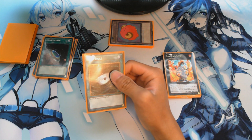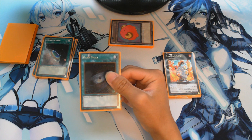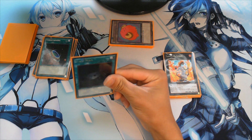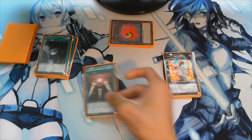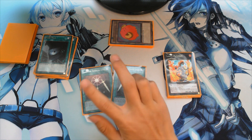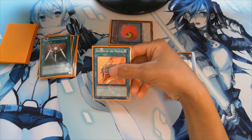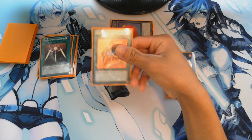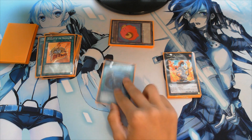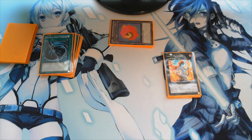Next we'll be running one Dark Hole — you can run Raigeki, but Dark Hole is my preference as some monsters have useful effects when sent to the graveyard. Two Swords of Revealing Light for stalling — this is really good for a lockdown/troll deck. I prefer it over Gravity Bind since most players use Rank 4 XYZ nowadays, which aren't affected by Gravity Bind. One Burden of the Mighty: each face-up monster your opponent controls loses 100 ATK times its own level. One Mystical Space Typhoon for getting rid of continuous trap and spell cards.